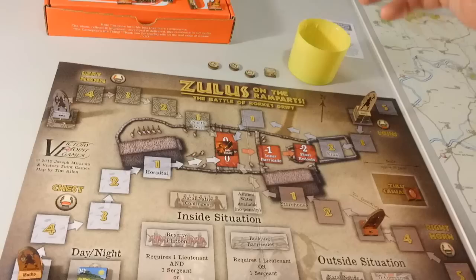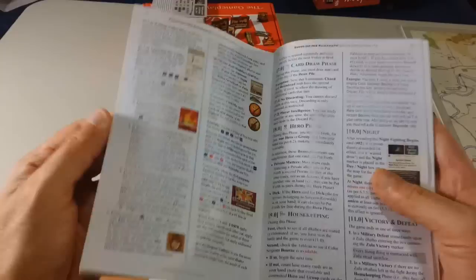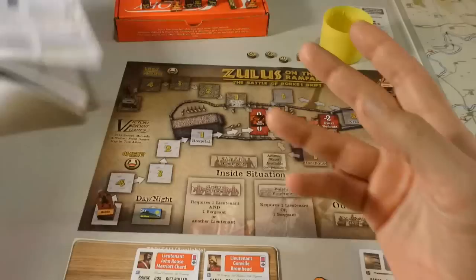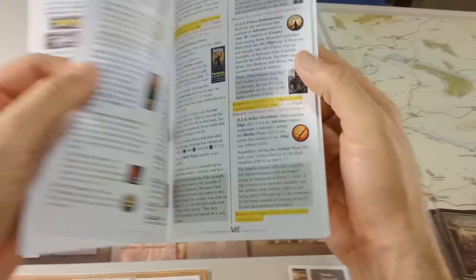Next turn, we draw another marker — this is the overheating rifles. So now we draw a marker from the cup. If it is an advanced marker, we implement it; if not, return the marker without effect. But we have a minus 1 on our volleys, so we draw another marker. If it's an advanced, we implement it. If not, it is disregarded. Both markers return without effect.